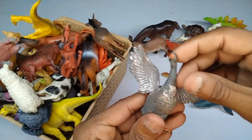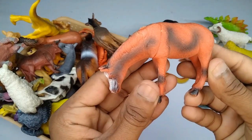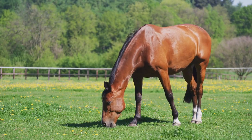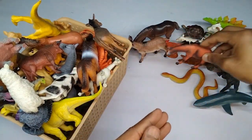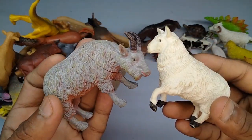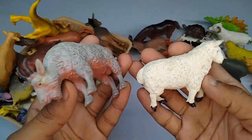Beautiful duck. And next: red and violet combination, beautiful horse figure. Very nice horse! And next figure: sheep — beautiful guys, white and blue, very nice sheep. Combination look is amazing.